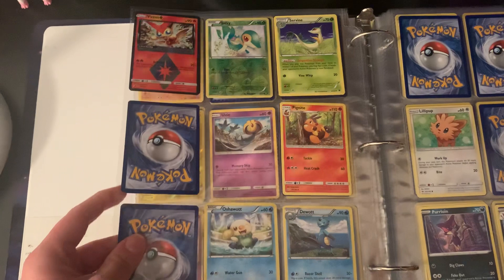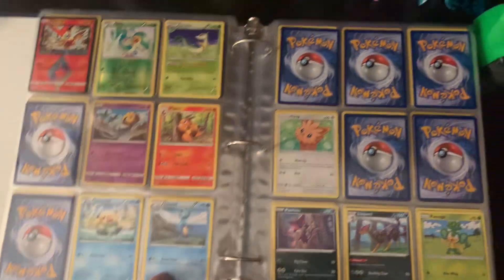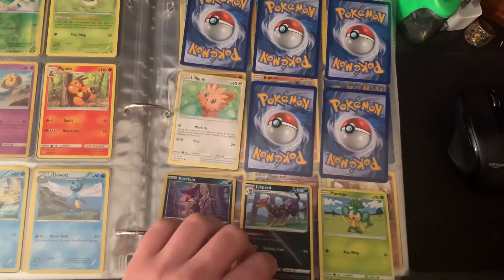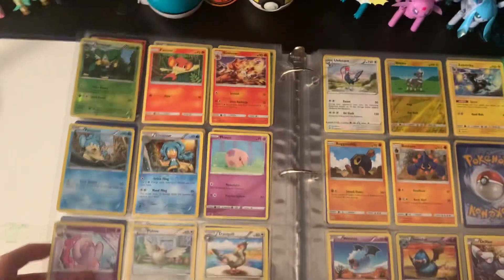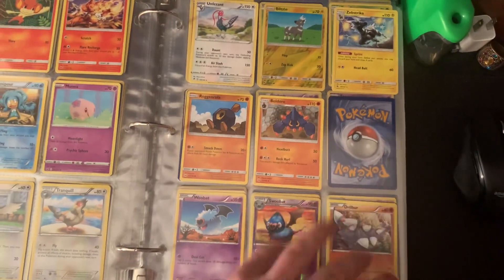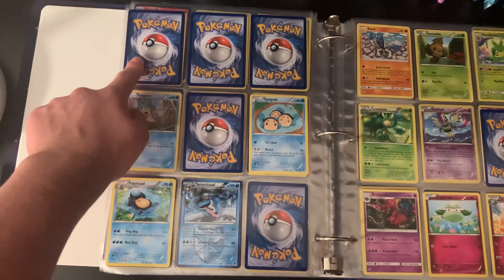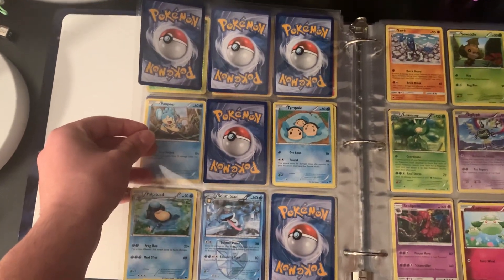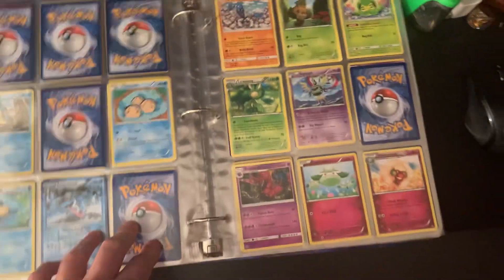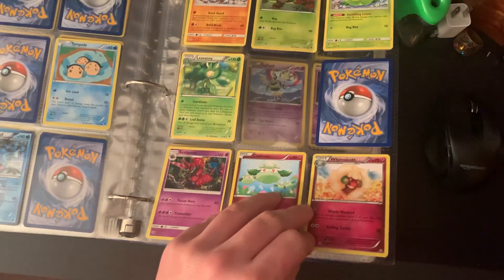I got Snivy and Servine — I'm missing Serperior. I'm missing Tepig. I'm missing Emboar, but I got Pignite. I have Oshawott and Dewott, but I don't have a Samurott. I assume that's Patrat and Watchog. There's Lillipup and I'm missing both of its evolutions. But I got Purrloined Liepard. I got Pansage. I have all the Monkeys. I got Munna and Musharna. I got all the Birds. I'm missing a Gigalith. Drillbur's there, so Excadrill would go here — I'm missing Excadrill. I'm missing Venipede and Whirlipede.